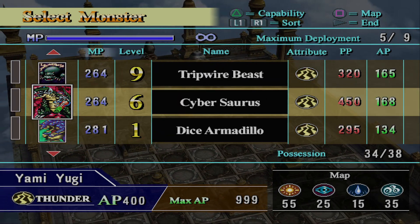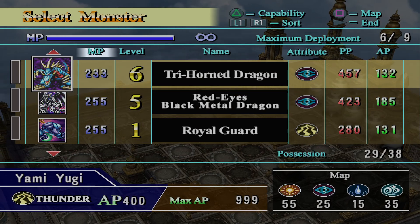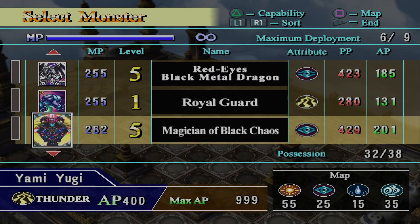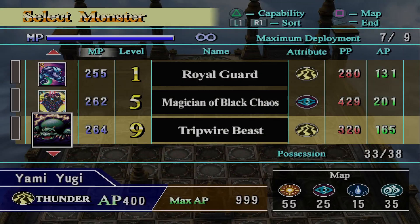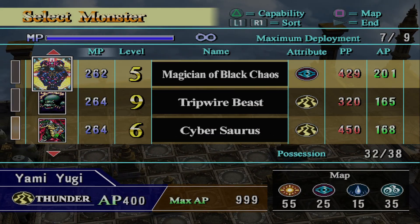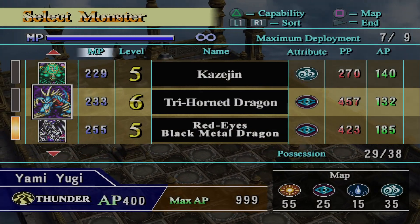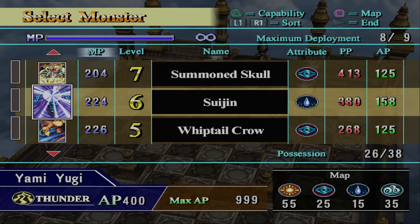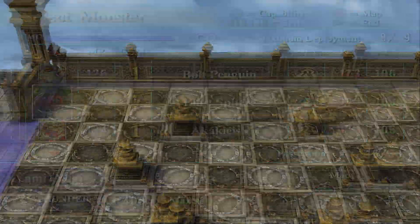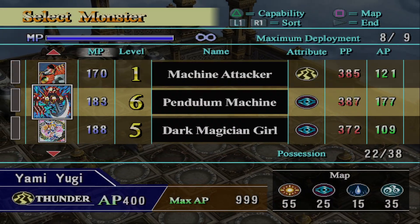That gives me two Thunders — I want at least a third, if not a fourth. So I'll take Cybersaurus. Royal Guard would be a great choice, although it gets so much stronger when you level it. And then for some Darks — Red-Eyes Black Metal, really strong. I'm thinking about Magician of Black Chaos, or maybe Tri-Horn? Tri-Horn's really good. Magician of Black Chaos does really well on this field as long as you have it on the right diagonal. He has Gazelles, so I'm going to bring a Dark Magician Girl for those.